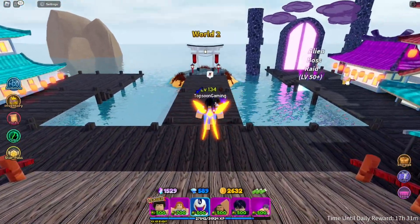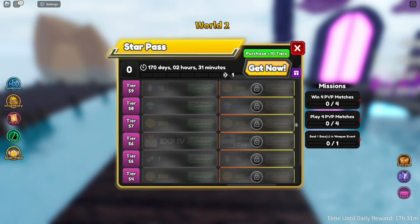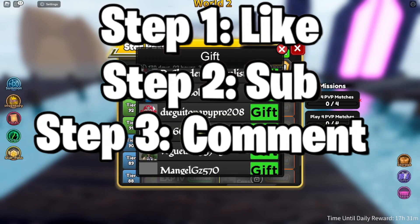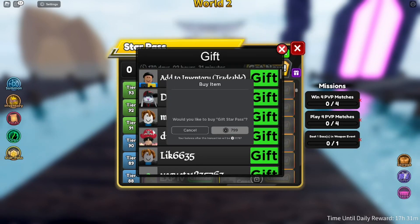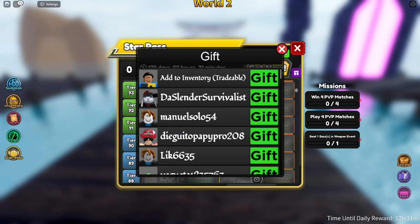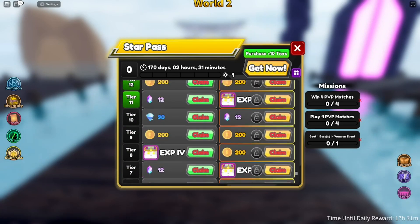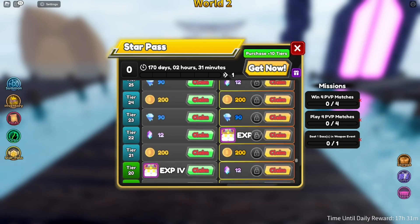I believe we have a new star pass, so I'm going to be giving away a free star pass to subscribers of this channel. If you want a chance to win, like, subscribe, and comment your username. The star pass is $7.99 and I have about 13k Robux, so I can give this to about nine or ten people. The star pass lets you unlock extra rewards, extra units, extra star dust, and extra gems.